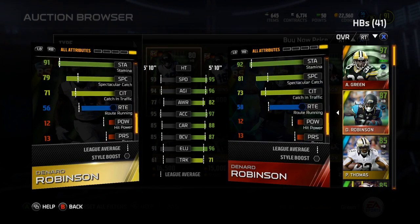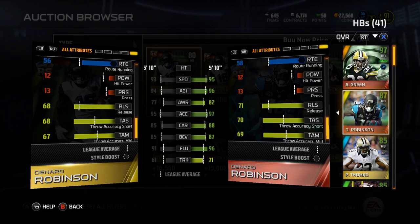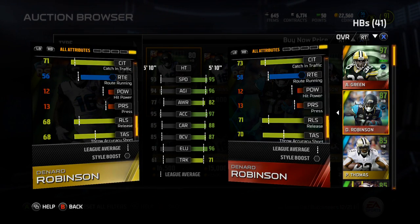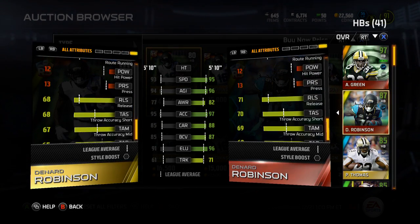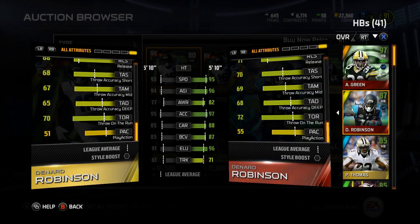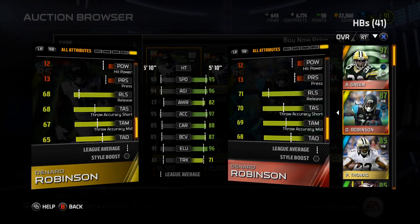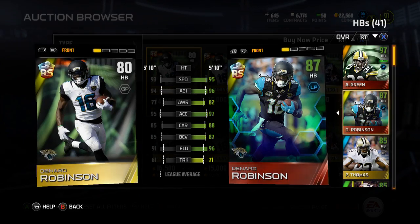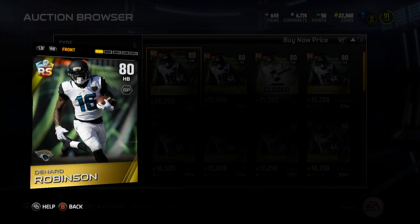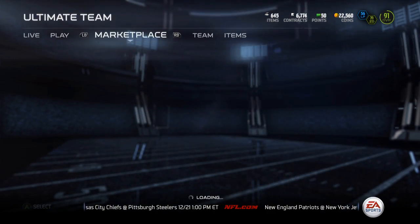90 injury, 92 stamina, 81 spec catch, 58 route running, 71 release. I like how they have the throw stats high for him because he played QB in college, so that's kind of cool. That's Denard Robinson — that's the new Rising Star, and I like it.